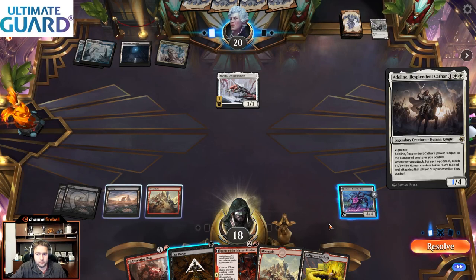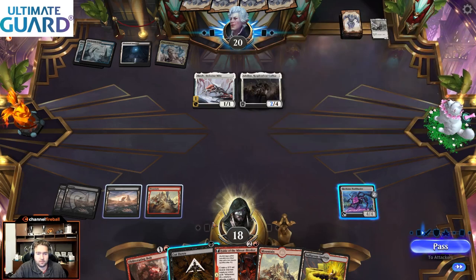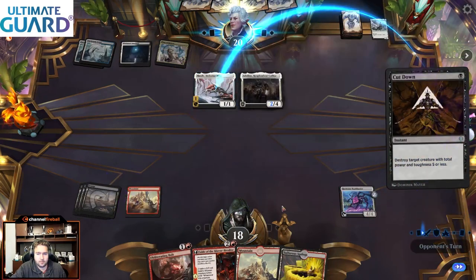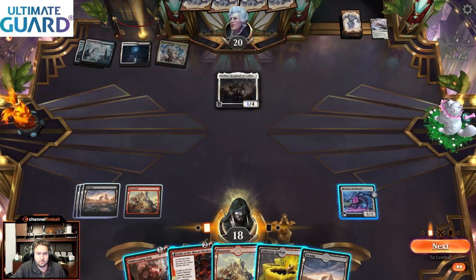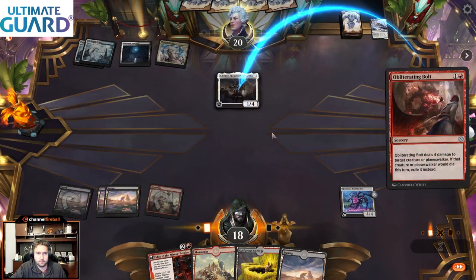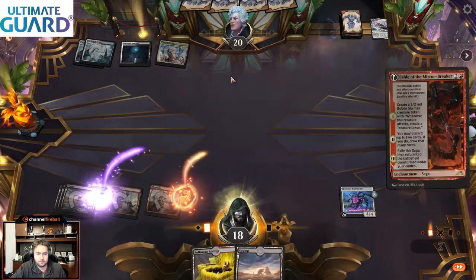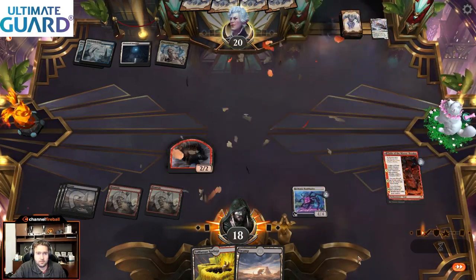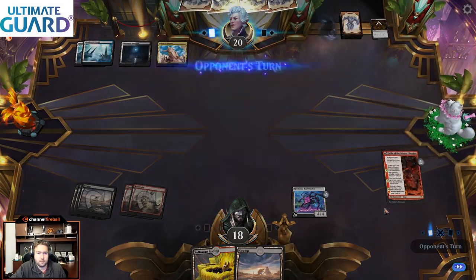Adeline, huh? This is gonna come down to a 2/4. This gives us a reason to get rid of the scroll — Cut Down — and I'm going to do it. It'll mean we have to wait on the Bankbuster, but we can go for a pretty good play of Obliterating Bolt to deal with Adeline plus play Fable of the Mirror Breaker. Notably I did play two Mountains here. Oh wow, they have Cut Downs in their deck — that's surprising to me, I wouldn't have expected that.